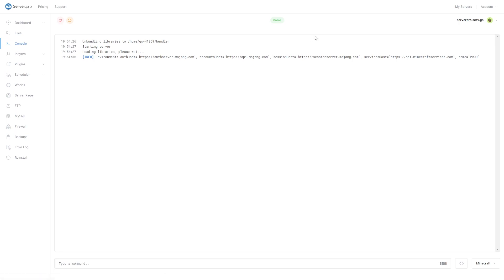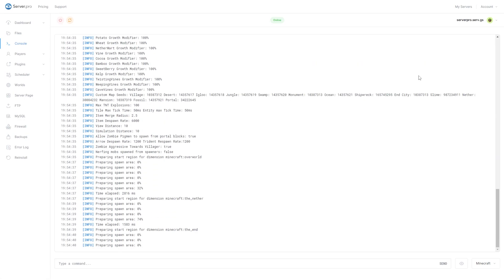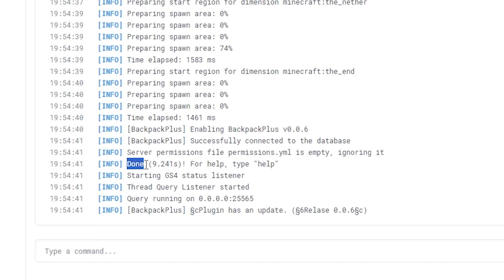After doing so, head over to the console tab to make sure your plugin is installed. You can see it's installed when it says done near the bottom. Make sure there aren't any errors relating to the plugin.